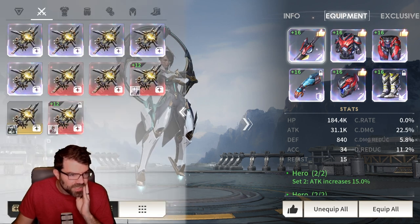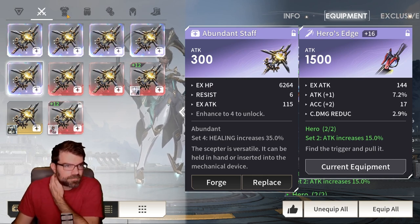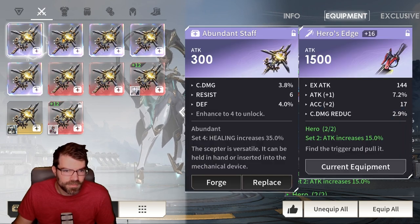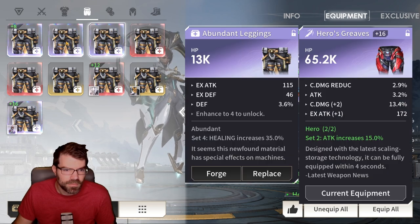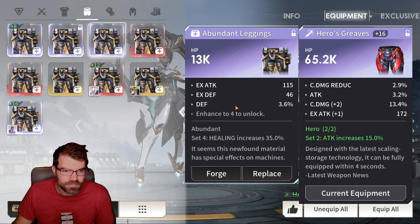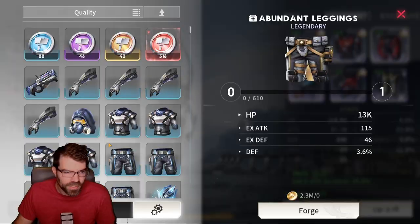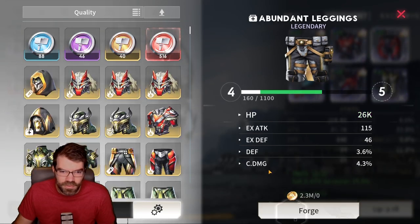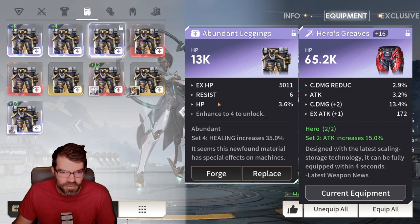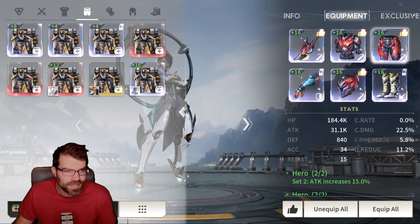Now I'll show you what I keep for the abundance set. Attack, crit rate. This one's good — we got HP percent. I'm really looking for HP percent on abundant, that's going to be my favorite stat. Whenever you have an open slot, always roll it up to four first. I rolled one, two, three, four — crit damage. So if that would have rolled HP percent, that would have made it even better. We can roll it and see what we get on the last stat — crit rate. So we got damage stats on the healing set, of course.